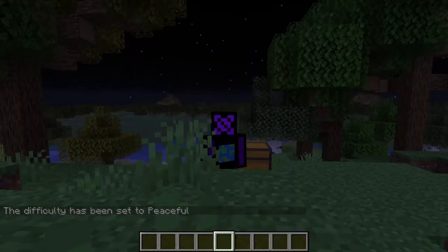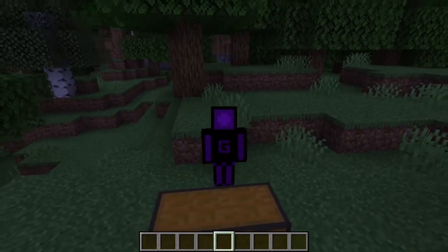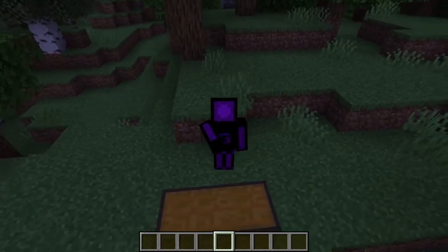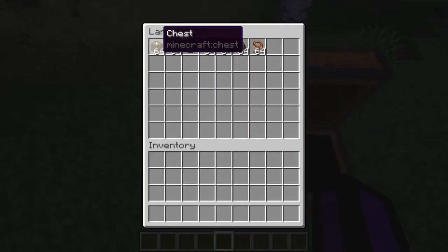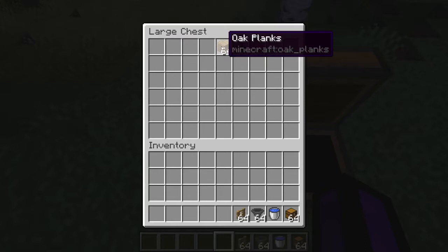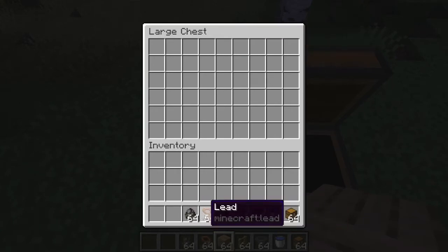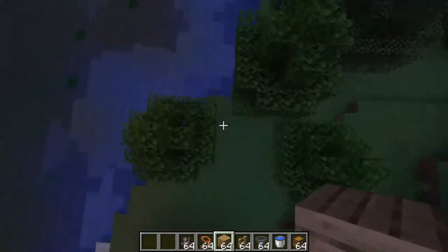Hello everyone, welcome to another video. Today I'm going to be telling you how you can build a super easy cow farm in Minecraft. This works on all versions — at least I think so — but I know it works between 1.14 and 1.18. What you need is some chests, some hoppers, a water bucket, some oak fences or any other fences of your choice, some oak planks or any other block of your choice, some cows, and some leads to get the cows in, or maybe some wheat.